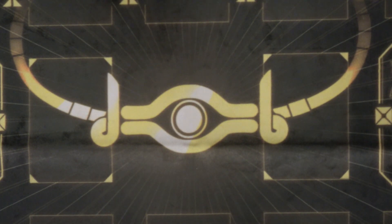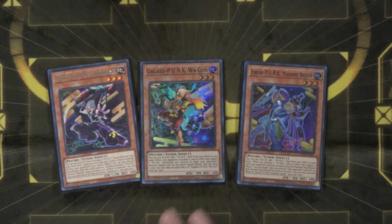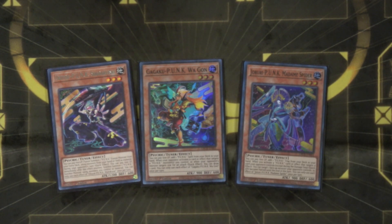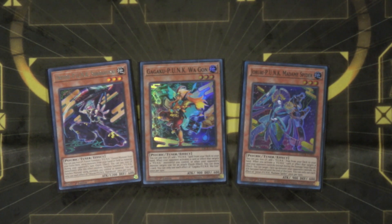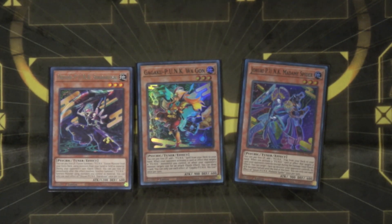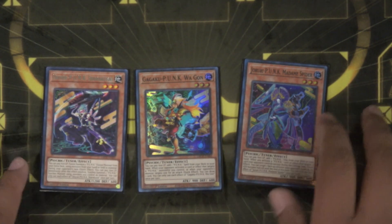Moving on to the other parts of Punk — three one-offs. The first pays 600 to search a trap, the second pays 600 to search a spell, and the third pays 600 to fuse. They all have secondary effects too but they don't come up a lot. One halves your opponent's attack if you activate a Punk effect. Wagon has a quick effect — if it's targeted by a card effect or attack, you can draw a card. Shirakusei lets you pay another 600 on your opponent's turn to synchro. The Wagon and Shirakusei effects come up more than Madam Spider — if they Imperm Wagon you can chain its effect to draw. And Shirakusei ends up being key for the extra deck play you go into for your turn-one setup.